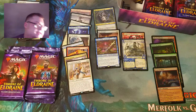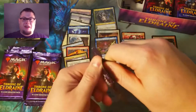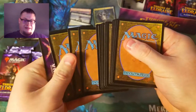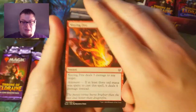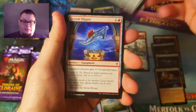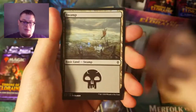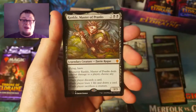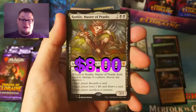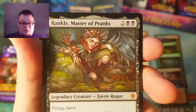Just dropping cards all over the ground — that's the day for you. Alright, let's see if I can keep things on the table. Slaying Fire, Shriek, Guardian Sanctuary, Spider, Crystal Slipper, Golden Egg — keep getting these golden eggs, it's crazy. And here we go — Rankle, Master of Pranks! Oh my gosh, that is an excellent card to get too. Holy crap, this box is absolutely amazing so far!